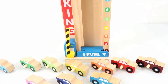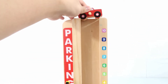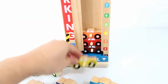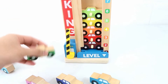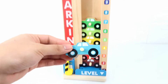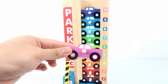All right, let's put all the cars back into the parking garage. Here's the first car and it is brown. Here is car number two and it is red. Car number three and it is orange. Car number four and it is yellow. Car number five and it is light green. Car number six and it is dark green. Car number seven and it is light blue. Car number eight — it is dark blue. Car number nine is purple and car number ten is pink.